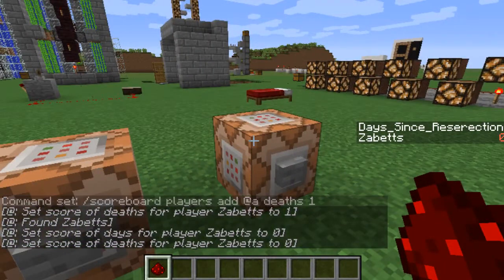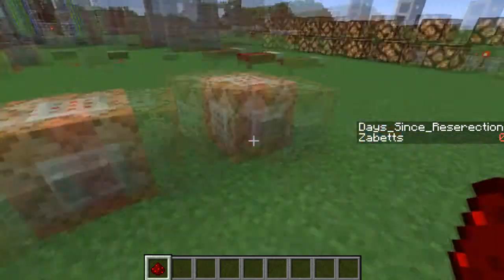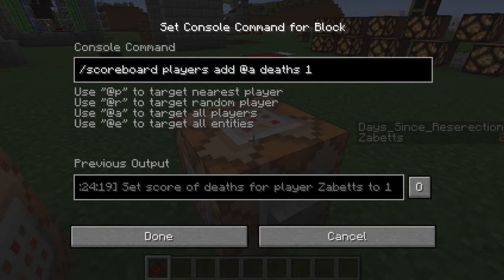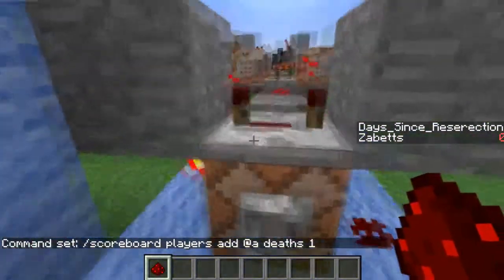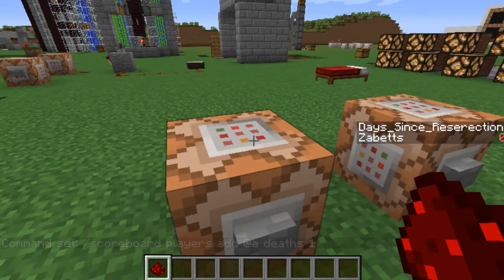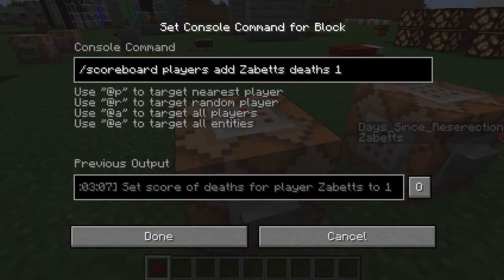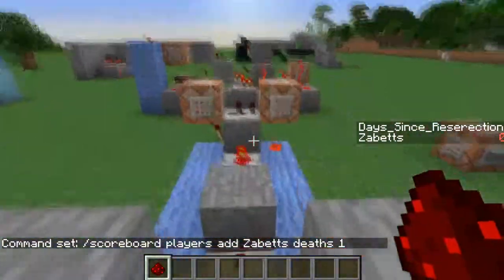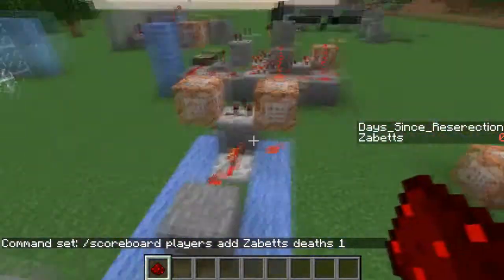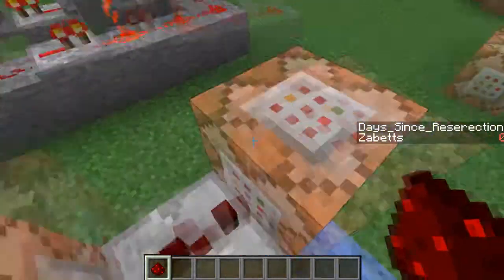Another thing to keep in mind: if you're going to use this on a server, when someone joins or at the very beginning, you're going to want to do this command - at least at the very beginning. It'll set everyone's death count to one, and then that will go into the system and it'll automatically add them to the days scoreboard. Otherwise, if someone comes in late and you already have people counting up their days, in order not to reset everyone's count, you can go ahead and just do 'scoreboard players add [playername] deaths 1' and it'll only add that player to both scoreboards.